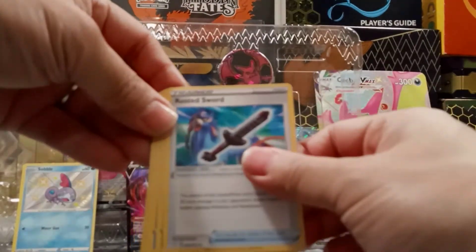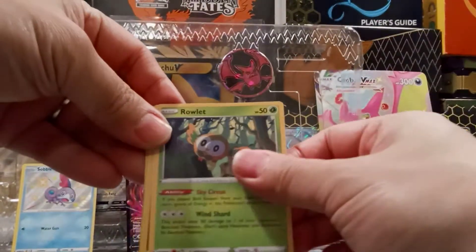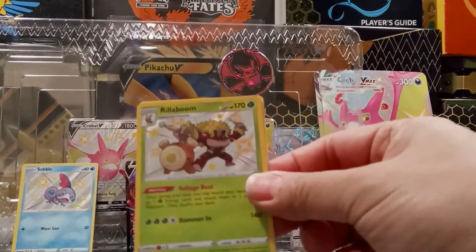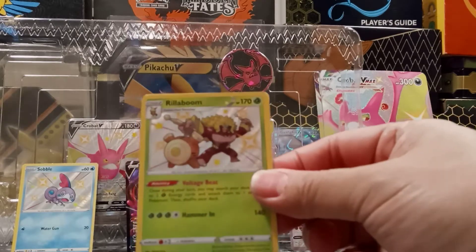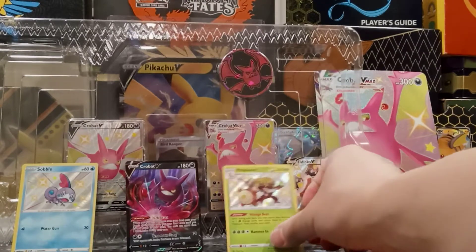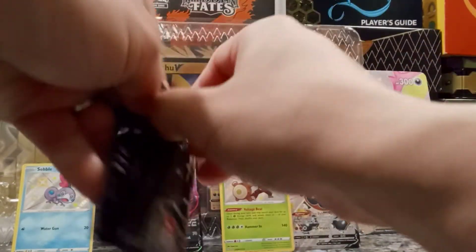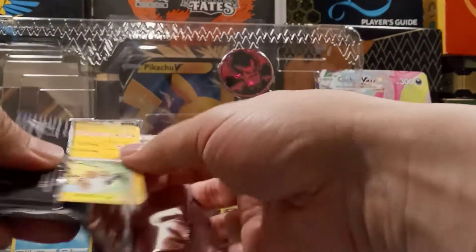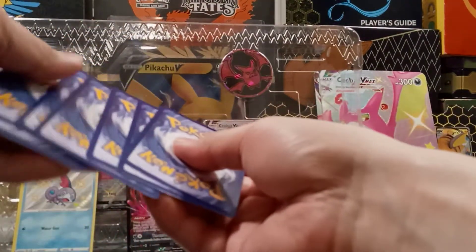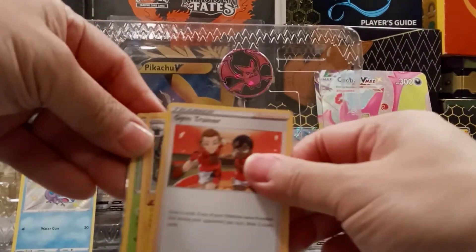Rocky, Gym Trainer, Wrestle Sword, Coughing, Beezel, Pineco. Oh baby shiny, really! Boom, and a Professor's Research. Okay, that's another hit. Getting a lot of hits in these — at least they're hits.